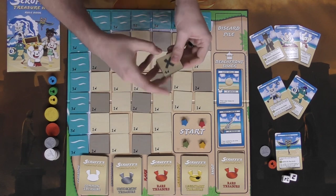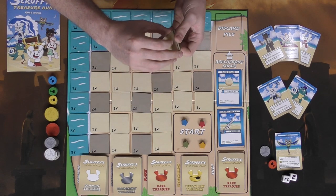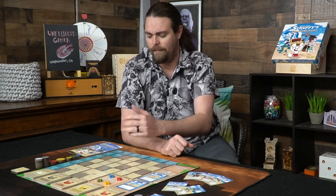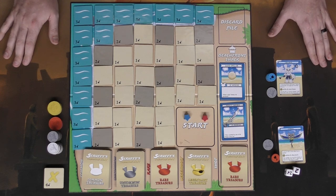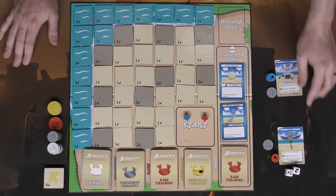Last but not least, there are these X spaces which you gather and place to the side. Whenever a card tells you, you'll place them on the board and hopefully gather those to gain more victory points. That's pretty much it for setup. Here is an example of a two-player setup for Scruffy's Treasure Hunt — we're playing with Gramps and Cyrus.